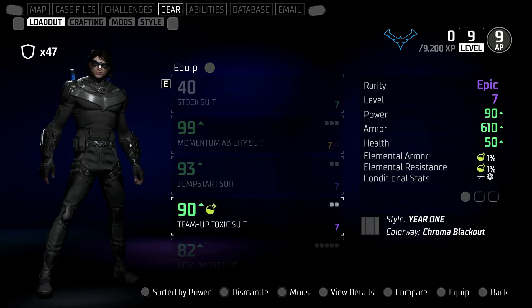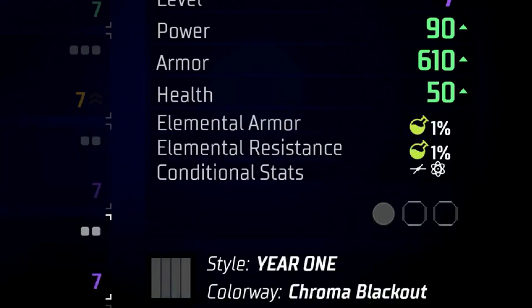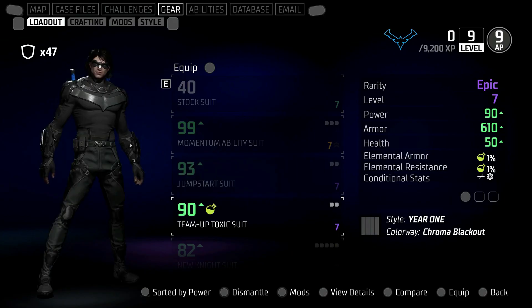This next suit is a team-up toxic suit, so that's actually a third status effect — we've got frost, fire, and toxic or poison as well. You can see with this one it gives you elemental resistance. So because you've got loadouts, if you're going up against certain enemies — let's say you're fighting Mr. Freeze as a boss — then you'll want to wear gear that has, for example, freeze elemental resistance on it.